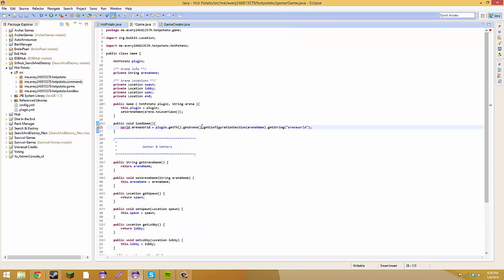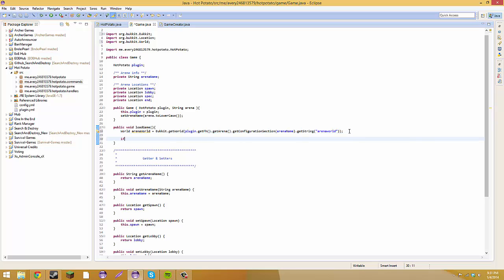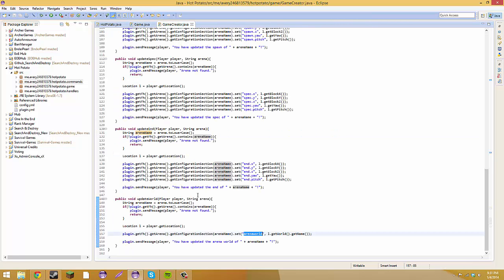So basically this is checking to see if this world exists. Oh, we have to do this here — before this we have to do Bukkit.getWorld and put this plugin.get file handler inside of it. So now we're going to do: if arena world is not equal to null — exclamation point equals null — we're going to get the arena points.